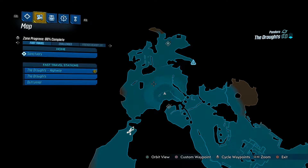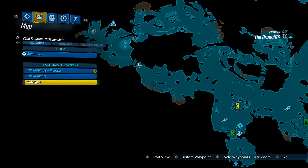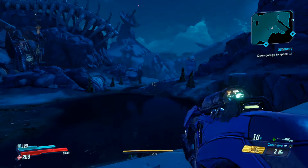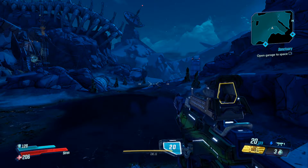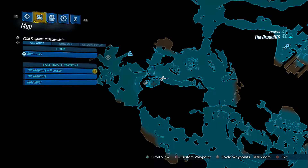Now for the legendary hunt. If you're trying to find Lavender Crawley, it's pretty easy — just head through the left side as you come from the fast travel station and he's located down in here. If you want to see a more in-depth encounter with him, you can check out my other video. Either way, good luck with the fight.